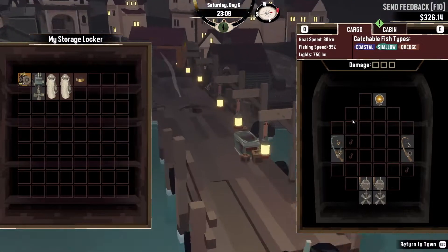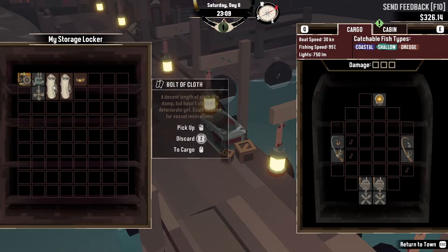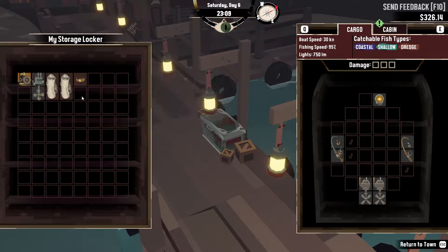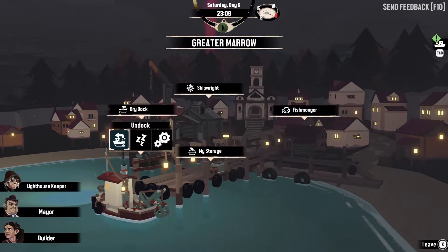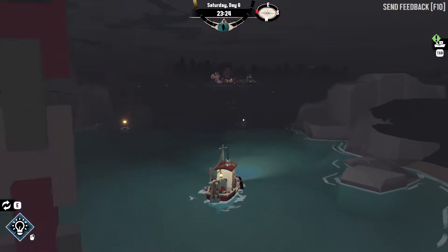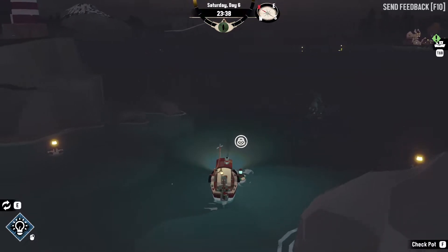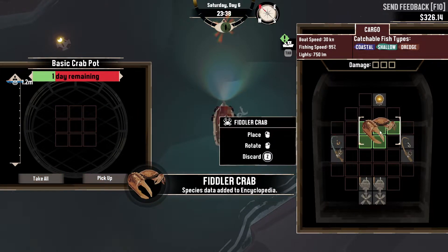As you can see in my storage here, we now have a light, we've been collecting dredging items which we'll go over in this video if we find any, and we've got a worn gold ring which I don't know how it works yet. We've also been setting our crab net out, which is just here, so we can check this. Oh look at that — we caught a fiddler crab, so we're going to put that there.